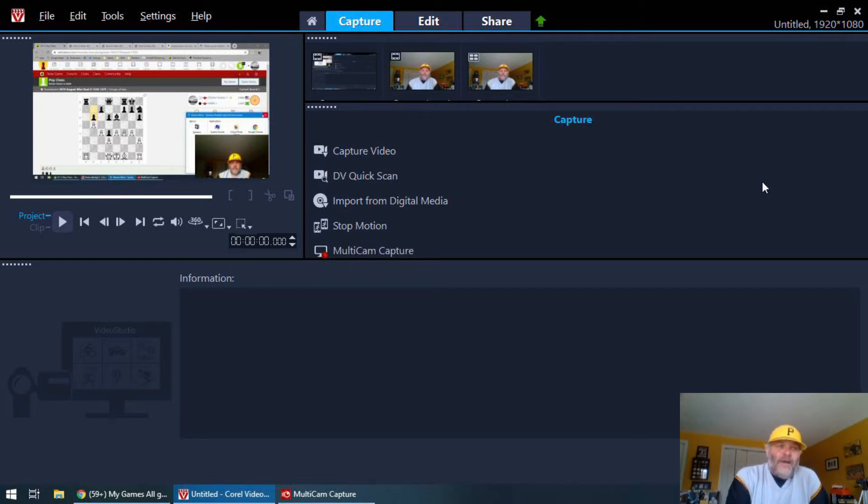Strat-O-Matic online is a way to still have the fun of Strat-O-Matic. You don't get a lot of the in-game decision-making that you do with the cards and dice, but the games are all played for you. Every night when you get back from work, whenever you have a few moments, you can take a look and see how your teams did. That can take three minutes or three hours depending on how much you want to get into the stats and make changes with your teams.